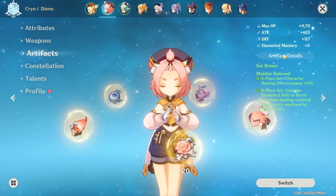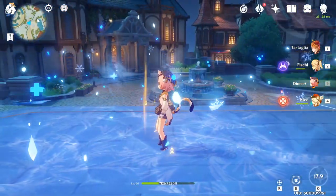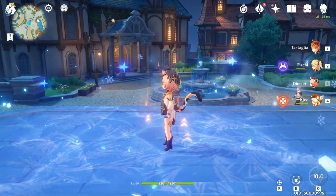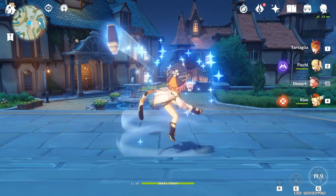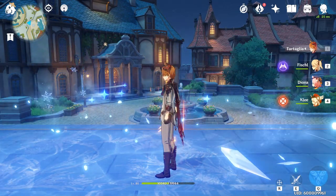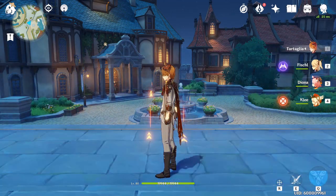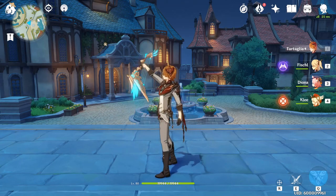When it comes to Diona's circlet, I feel healing bonus is the better choice. An HP circlet provides between 3,800 and 4,700 healing depending on the character's health — Diona is max constellation in this video, which is what creates the variance. With a healing bonus circlet, Diona heals between 4,300 and 5,100, which is 450 more healing on average than the HP circlet. She does lose about 4,000 health, which has some impact on survivability. You can obtain even greater healing numbers depending on your other artifact pieces.